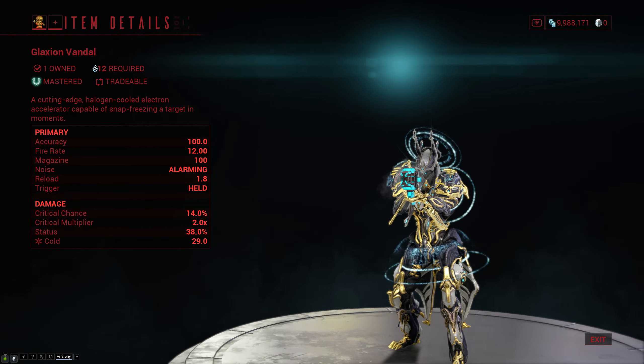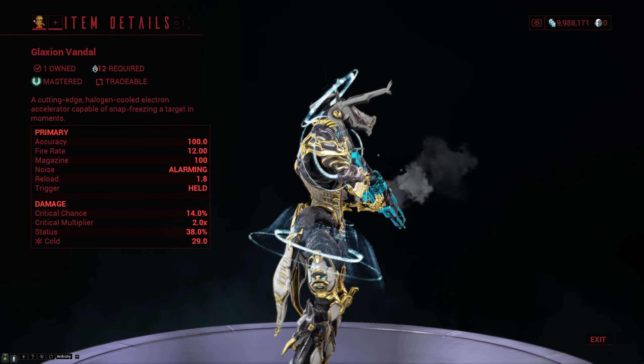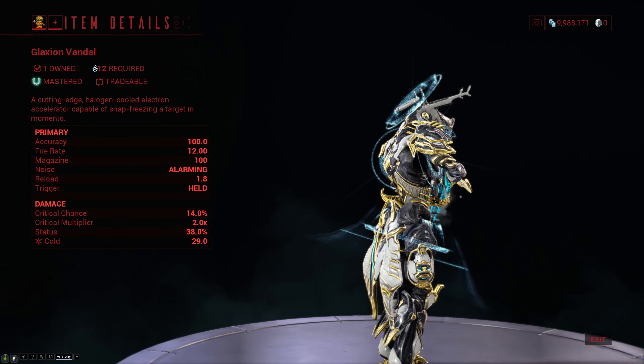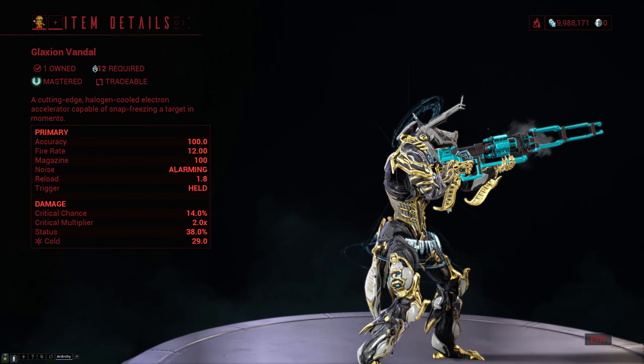The Glaxion Vandal is a mastery rank 12 primary beam weapon that does pure cold damage with 14% crit chance, a 2x crit multiplier, a massive 38% status chance, and it's perfectly accurate with a 100 round magazine and a 1.8 second reload.